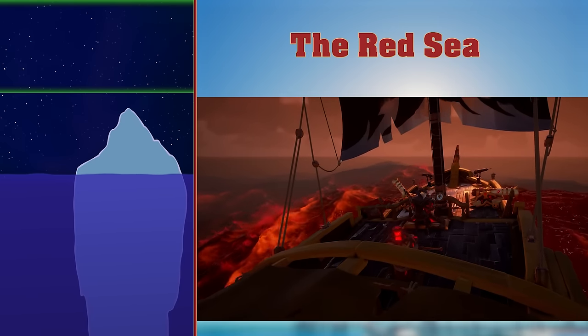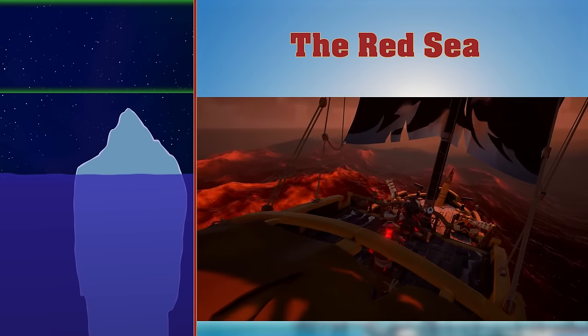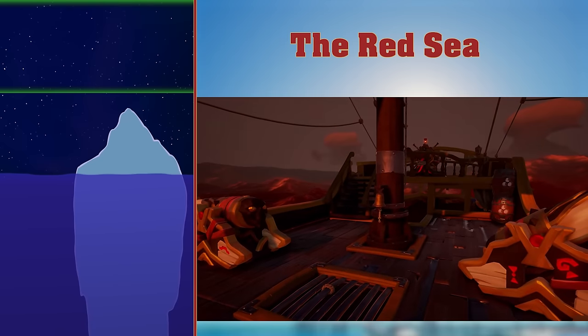The Red Sea. When you try to leave the Sea of Thieves, you'll soon find yourself in the Red Sea, where your ship will promptly spring a few leaks and sink. If you keep swimming, you'll respawn on your active ship. One good way of reaching the Red Sea is to have an incompetent player steer your ship.